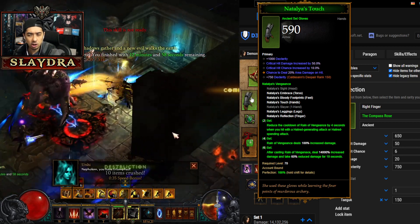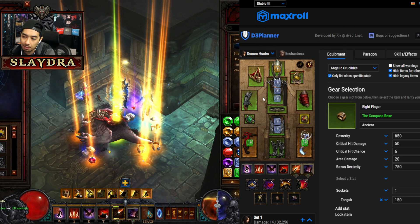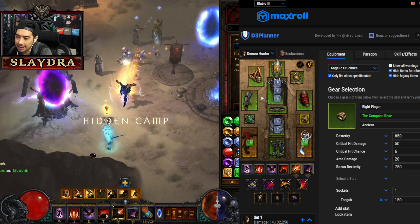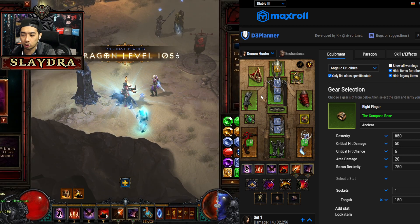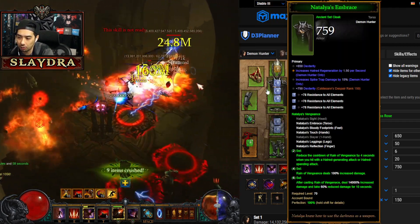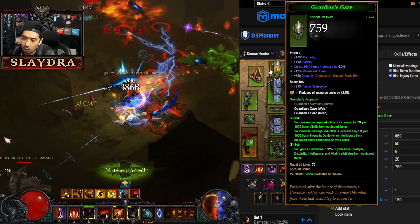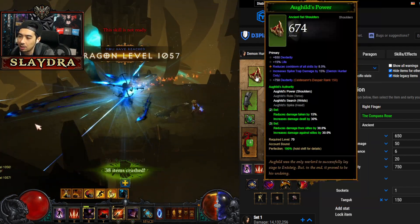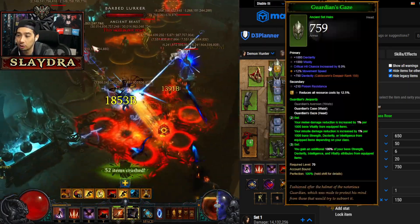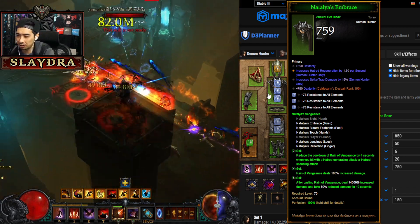Looking at stats: Critical Hit Chance and Critical Hit Damage are your go-to rolls. Cooldown Reduction is very good on this build, and Resource Cost Reduction is an okay option too. An important note: instead of getting extra damage on your helm and boots like most Diablo builds, you want Spike Trap damage on your shoulder and chest pieces. We want two pieces of Guardian — the Guardian helm and belt — and two pieces of All Guilds for the bracers with lightning damage hit chance.